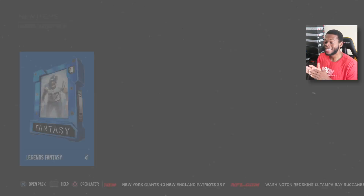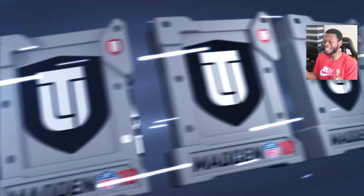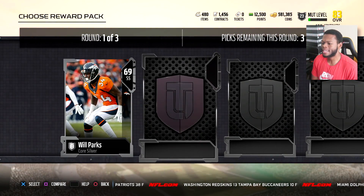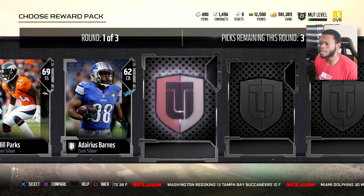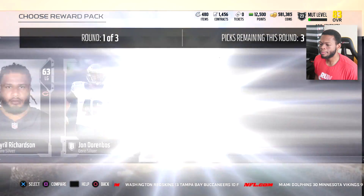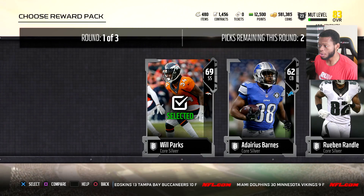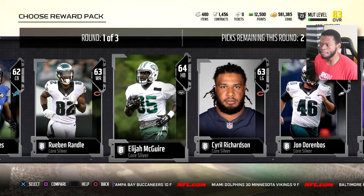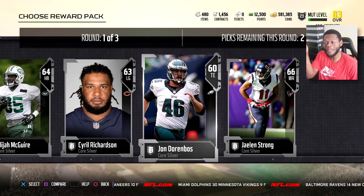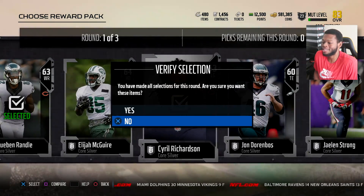Pack number three, Fantasy Pack number three. These packs are starting to heat up a little bit — hopefully we can keep this up and pull a beast. Will Parks for the Broncos, Reuben Randall, Elijah McGuire, and we got a Jalen Strong. I guess I'll go Broncos because I might do their team leader. I did get two Bears in this one, but I have no idea who the Bears' team leader is going to be. This silver round is all about working towards team leaders.